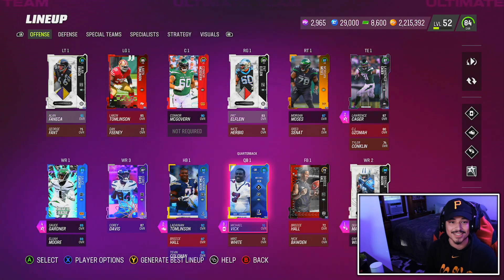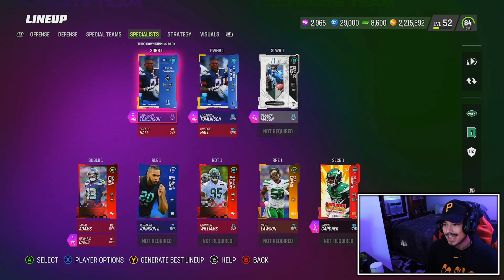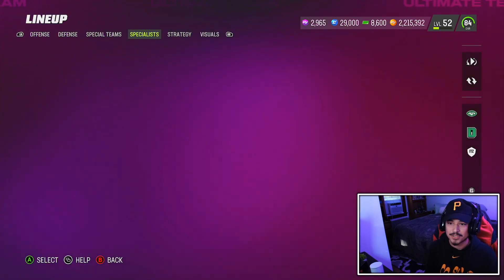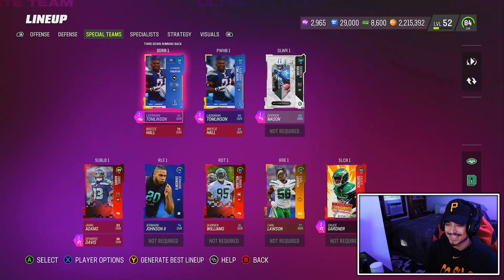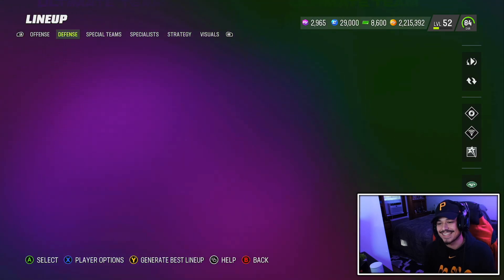This is my first time using a lot of these players. By the way, I am in the Ravens playbook today — I'll be running speed options and RPOs with the Jets team today, which they might not be used to. Let's hop into the gameplay and see what the team can do.